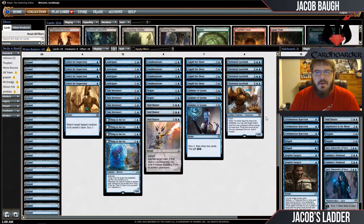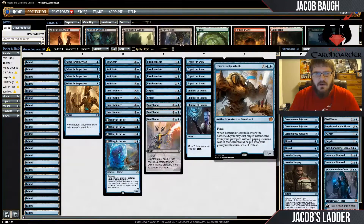Hi, this is Jacob Baugh, Jacob's Ladder, with Team Card Hoarder. I'm here for another Standard video for you. This week I'm going to be trying something a little different. The Pro Tour and everything has already happened, and Kaladesh Standard is pretty much starting to flush itself out as format-defining archetypes have appeared, with Thing in the Ice and Torrential Gearhulk making their place in Standard.